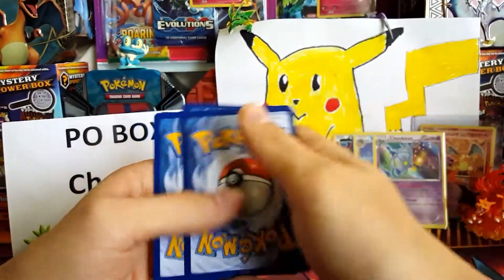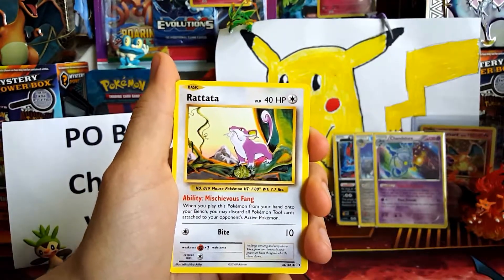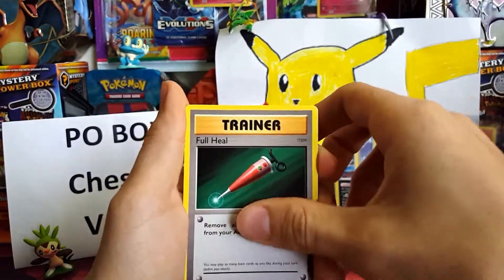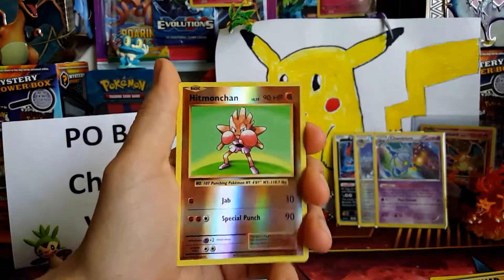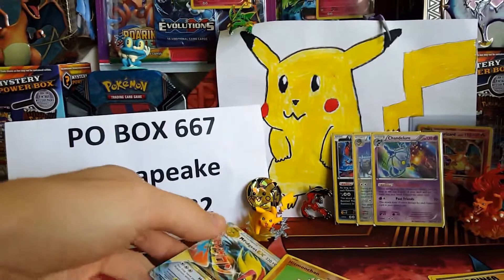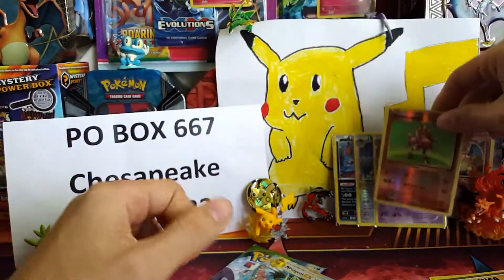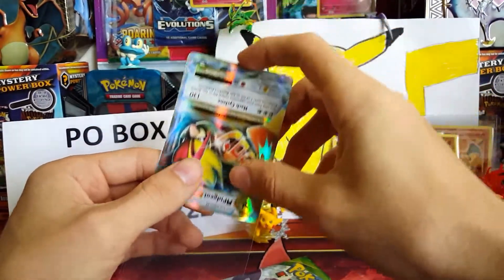The cards in this Evolutions set — some are worth a lot but most aren't too playable. We have a Charmander, Venonat, Caterpie, Magnemite, Voltorb, Full Heal, Machoke, and a Switch. Our reverse is a reverse rare Hitmonchan, and our rare of this pack is a Mega Pidgeot EX! Eevee tile bringing the heat — a Hitmonchan reverse rare and a Mega Pidgeot EX. What a pack!